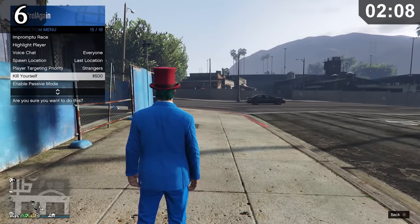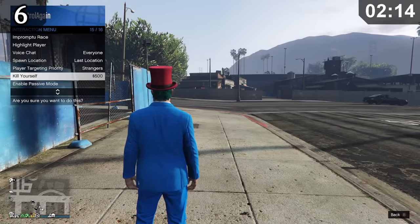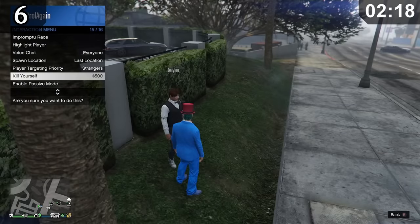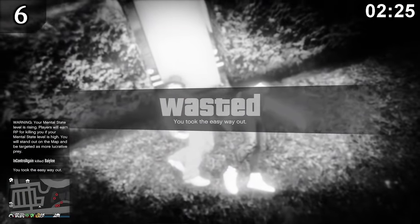In GTA Online, there's an option to take the easy way out, which causes your character to shoot themselves in the head. One thing you probably didn't know is that the bullet actually passes through your head. If you position yourself at just the right angle with another player, you could take out two birds with one stone. It would be incredibly impressive if someone could actually pull this off in a fight.